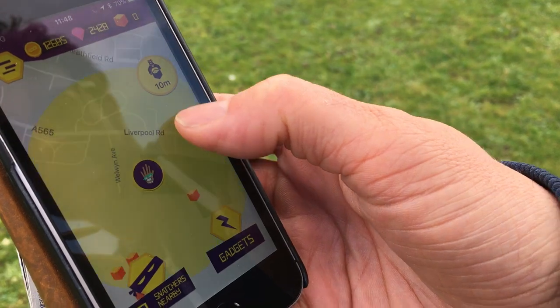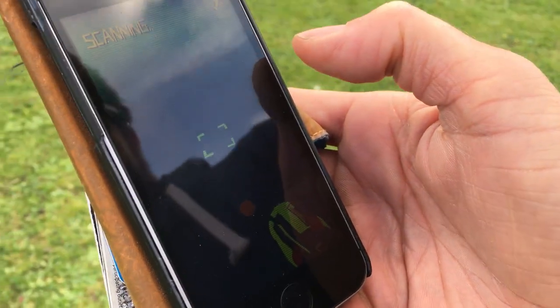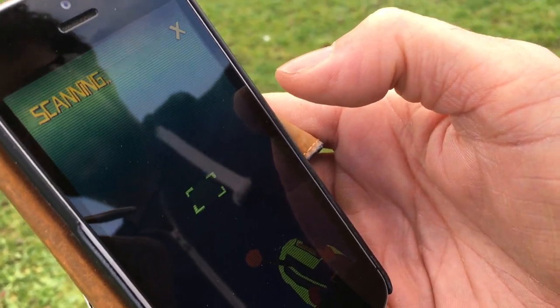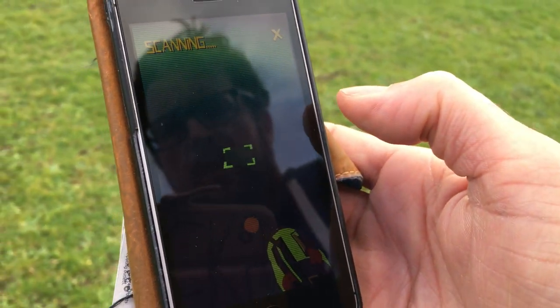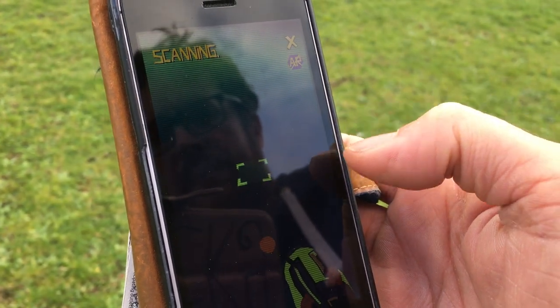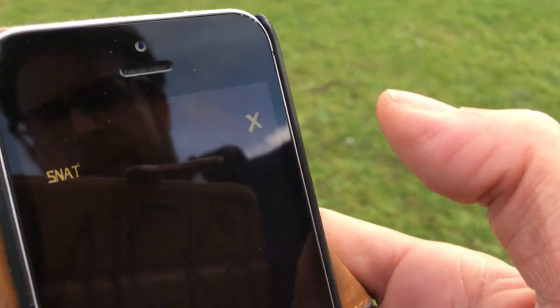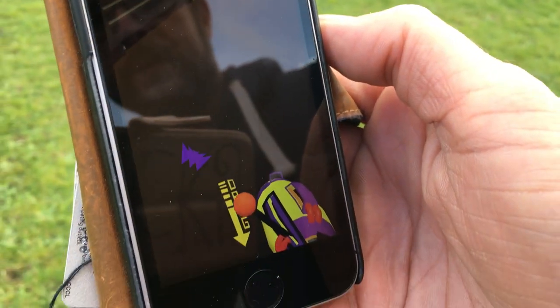So if I click on this one here — I suppose technically I could have walked up to that one, but I just want to show you how this works. I've got a cover over my camera so it's not letting me see the real world, and it brings up this option here which I always use — it makes it easier. Tap on that, brings the augmented reality in.